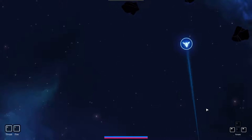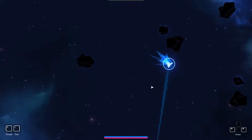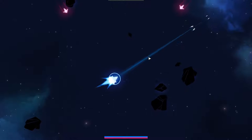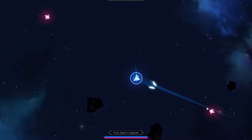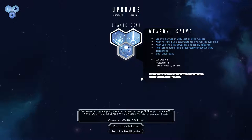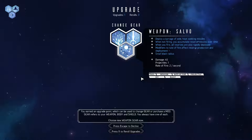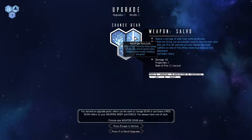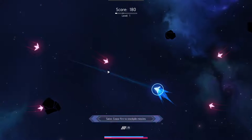On this little ship here, as you can see down there, it says to rotate with the left and right keys. I do not recommend that - I recommend using the mouse, it's much more controllable. You've got A for thrust and S for fire, and you just kind of move around and try to defend yourself from these asteroids and ships. Almost straight away, once you've taken one out, you can press space and get to upgrade and change your gear.